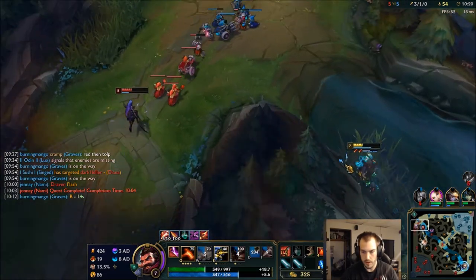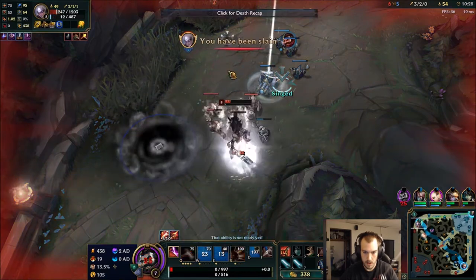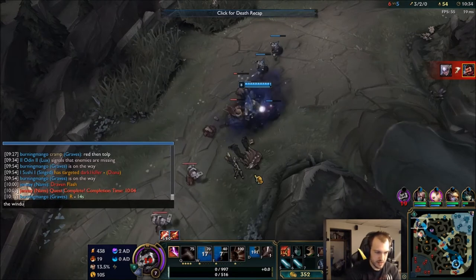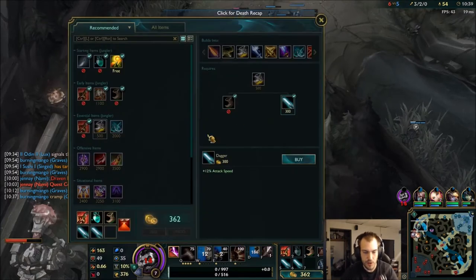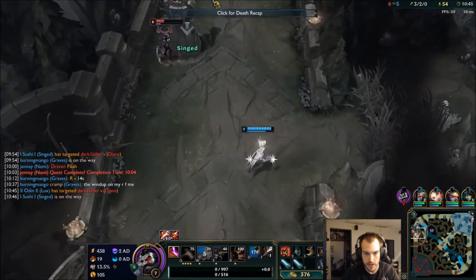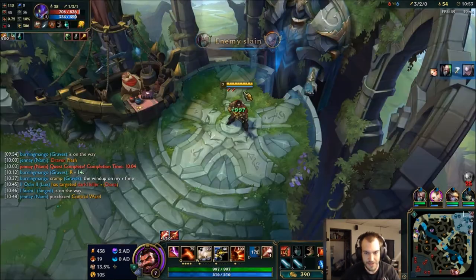I'm gonna push this wave in. Oh, the wind up on my R. I screwed the pooch on that one. That'll work, cause she can just run to wave in. She's dead. Nice. See, Kha'Zix is level 5.